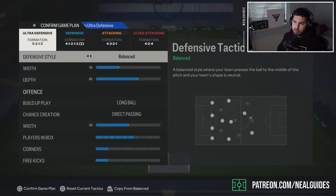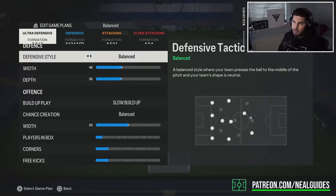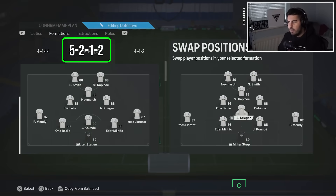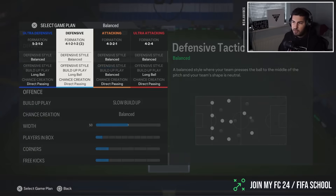Look at the 5-2-1-2 and the 4-1-2-1-2 side by side — just look at the bottom structure of both. You'll see it's identical. The only difference is that one player technically sits a bit deeper as a centre-back. So in theory, the formations play the same.